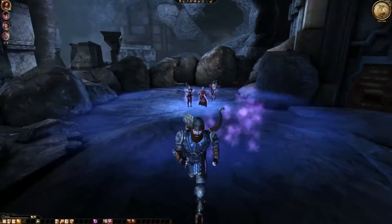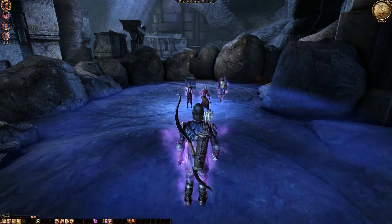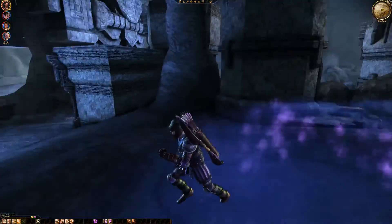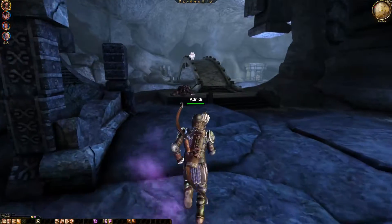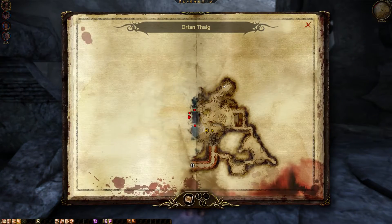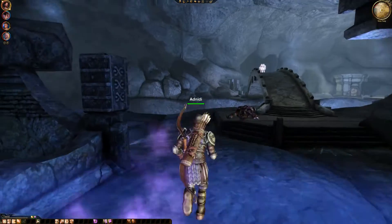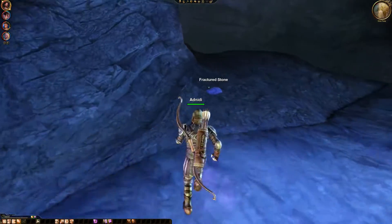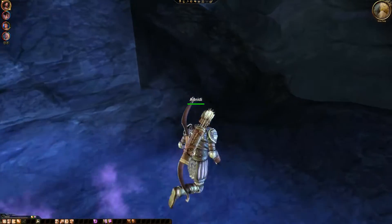Hello, welcome back to Dragon Age Origins with me and Niddy. Why are you just standing there? Last time we cleared out the Orton Thigh here on the right hand side. More or less, we still have this fractured stone here to find. But apart from that, I think we have all the things.